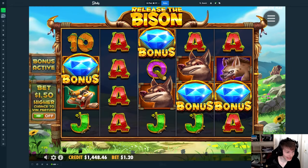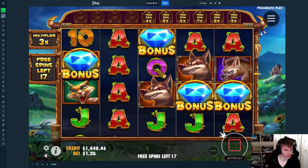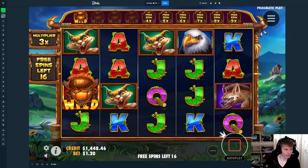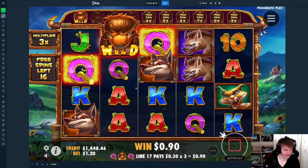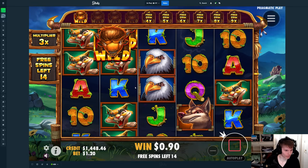18 spins and a 3x — that is better than the previous one, but now we're also on a 1.2x bet size, which means we need a lot more overall hits to win as well as we did in the previous one.